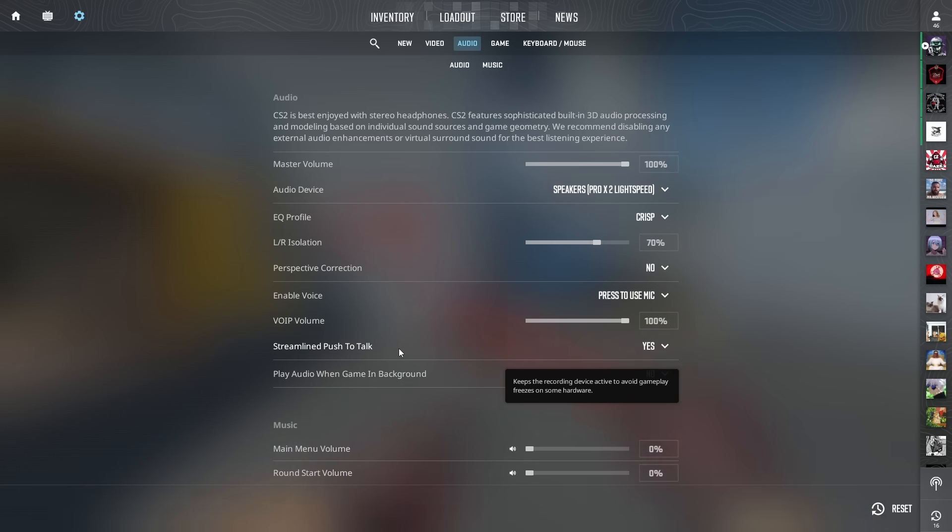There's one more option: Streamline Push to Talk. The way Windows works is that some programs will want to take control of your audio device and change its settings. What Streamline Push to Talk does is keep your recording device active in CS2 so no other program can steal it away. If another program steals it, you might get a micro-stutter. So put Streamline Push to Talk to Yes.